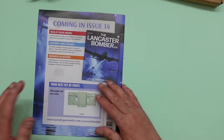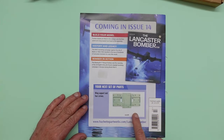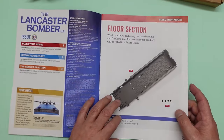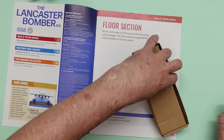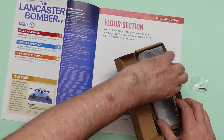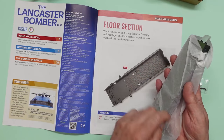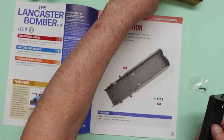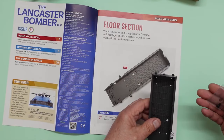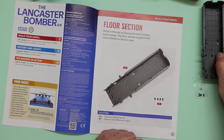Coming up in Issue 14 looks like it's going to be another one-piece part - looks like the main wing spar. So let's look at the instructions and see what we're going to do. We've got the bag, the box with the parts, all nicely wrapped - just like I see Scott doing with his Titanic model, everything's nicely packaged. We've got one, two, three, four metal screws, so once again we're going to be doing some tapping.